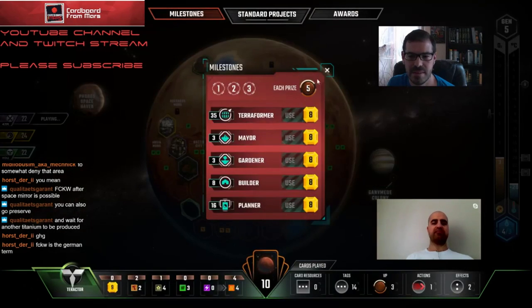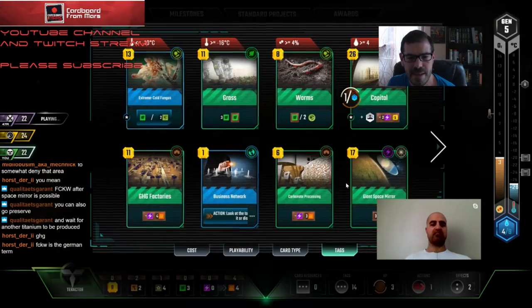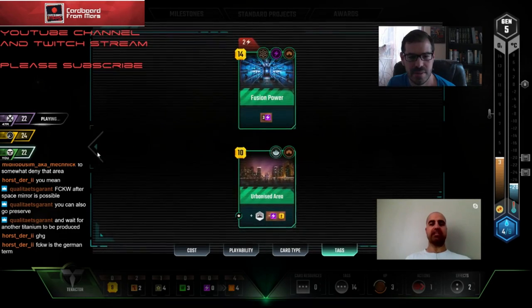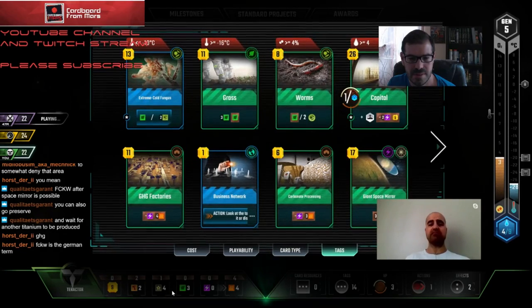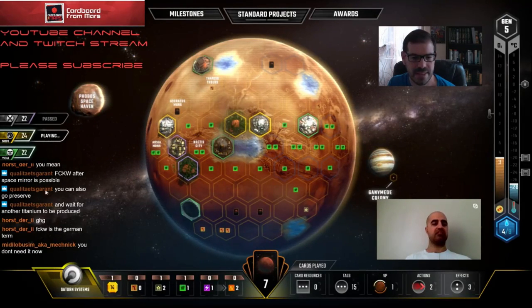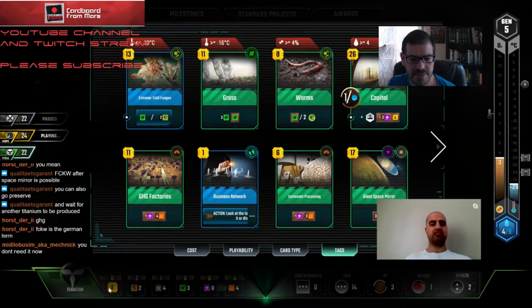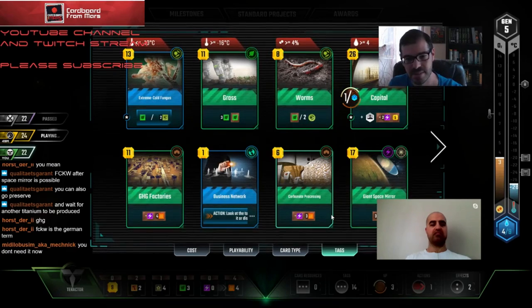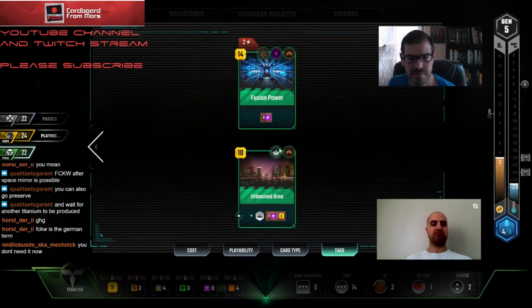Let's start with Natural Preserve. If we play Space Mirror now we can't afford to do anything with it, right? We're going to need that power to get Builder though. What's the point of playing it now if you can't use the power? I think we can play Carbonate Processing - we have 12, that would leave us with eight, and we can play Carbonate Processing.